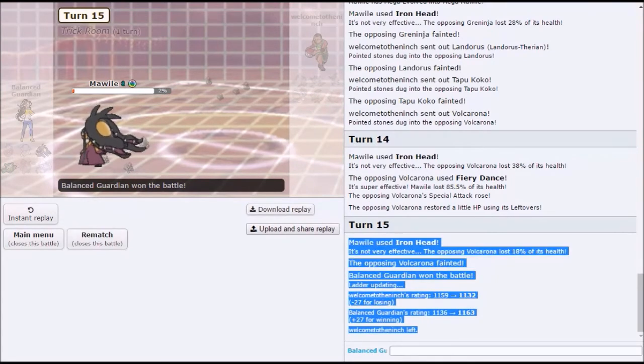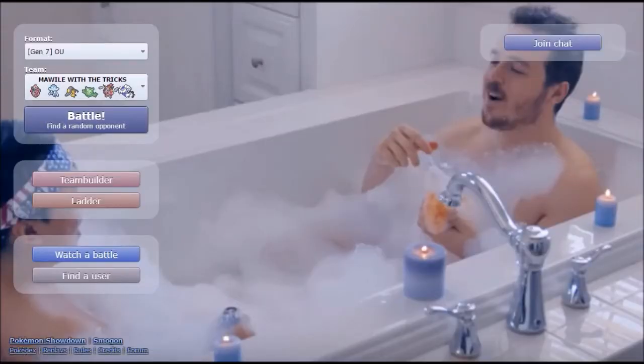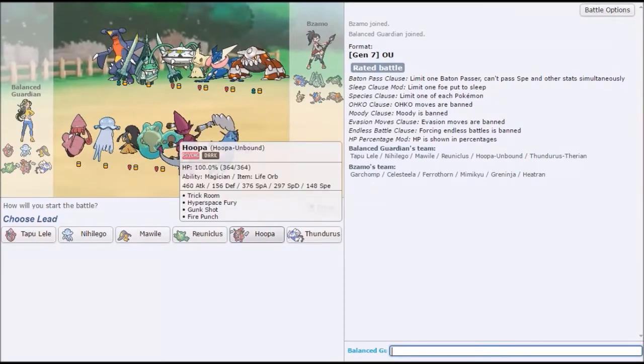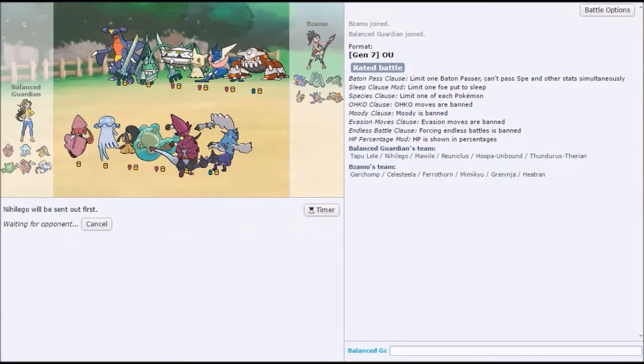Okay, I think that's it. That's all you can take of this team — this team is too good. I think we should get one more since we changed Hoopa to physical. Fine, fine, let's go. I'll search. Oh, fire punch — nice! Hyperspace Fury also kills everything and it doesn't make contact, so that's nice. It also breaks Celesteela's protect. So, we lead the lead.